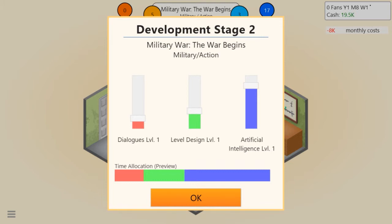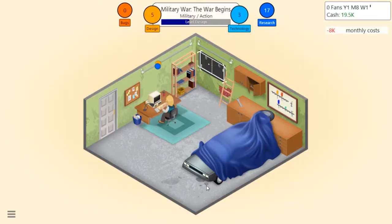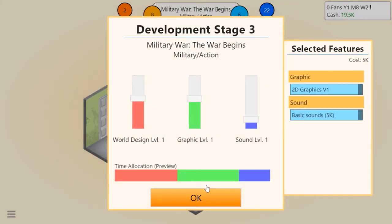Development stage two - this saves the same settings as last time, which is good. For a military action game I feel AI will be really big, dialogues not so much, and level design a bit above dialogue. Hopefully we can get more than 10-10 like last game. Let's try for that.